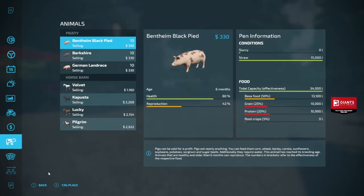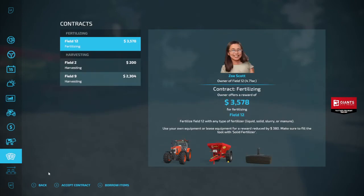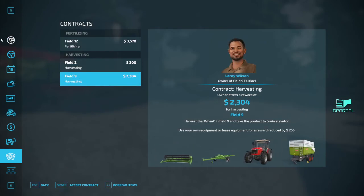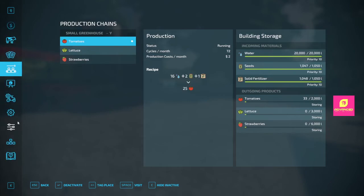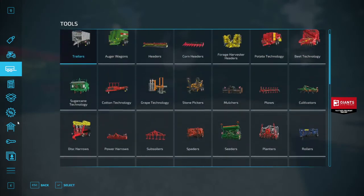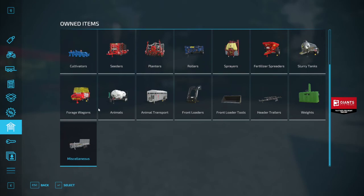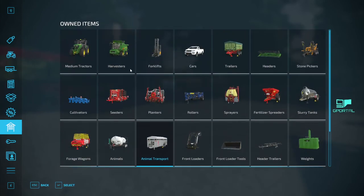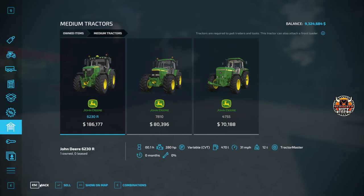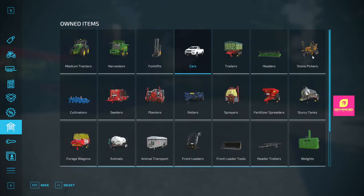You start off owning 30 pigs and four horses — good luck with the horses. Field 12 is four acres. You own a small greenhouse — standard stuff. As for equipment, you start with a lot: trailers, forage wagons, animal transports, rollers, seeders, cultivators, fertilizer spreaders, a good-size harvester, three John Deere tractors, trucks, pickups, stone pickers — a lot of stuff. Here's where you start off on the map: your farm, your trailer, your silo.